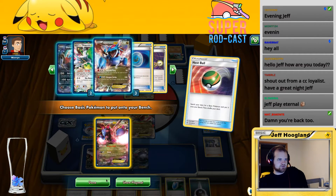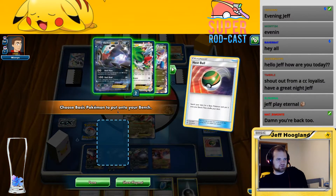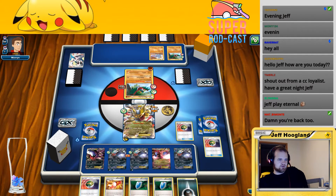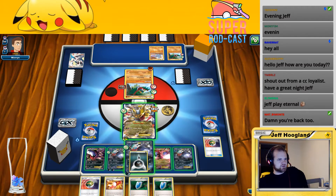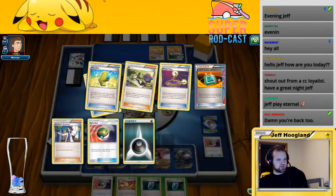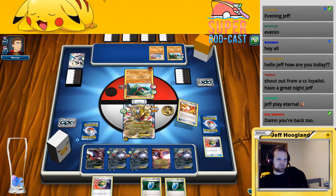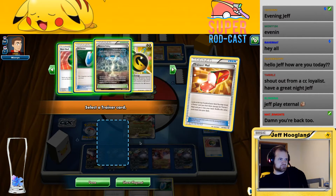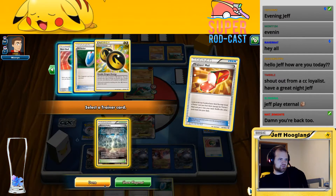I haven't played that out yet — Trainer Mail. Am I Trainer Mailing into anything specific? I don't think I need anything like it would be — just a Dark Patch, and there's a lot of Dark Patches in my deck, or an Elixir. So yeah there's a lot of hits of things I would use this turn. I'll grab the Reverse Valley for now. What does this opponent's equipment do? It attacks for 30 more to active EX. So I don't think I'm going to attack — I'm going to retreat and not play this Reverse Valley yet, saving it until I need the 10 damage or until my opponent has something I need to get rid of.